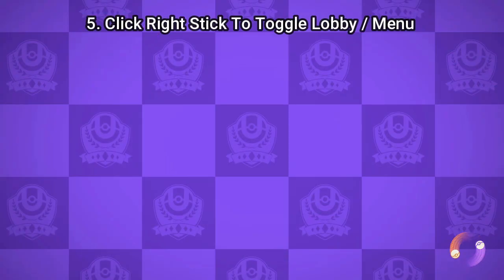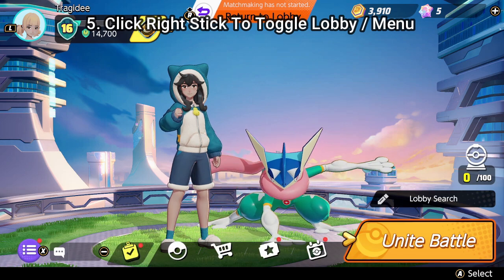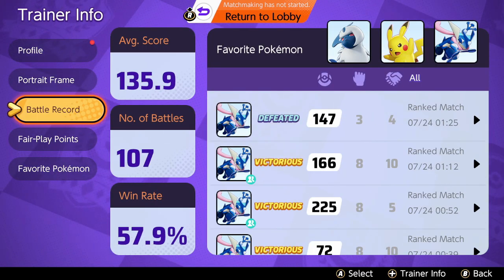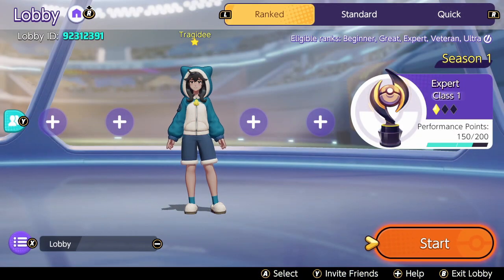Another interesting tip: when you're in the lobby with a friend and you want to go to the main menu without backing out entirely, all you have to do is press the right stick. I figured this out way too late so I wanted to share it. You're still in the lobby so your friend can queue up, but you don't have to back out entirely. When you're ready just press it again and you're right back in the lobby ready to start.